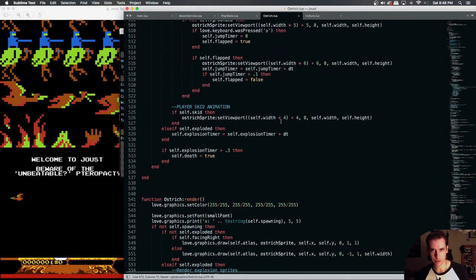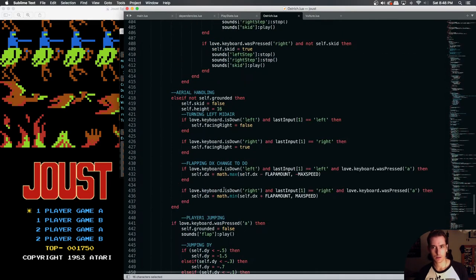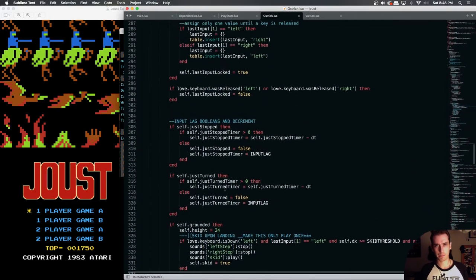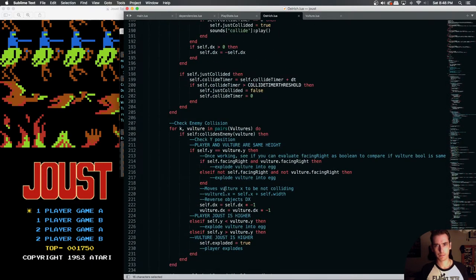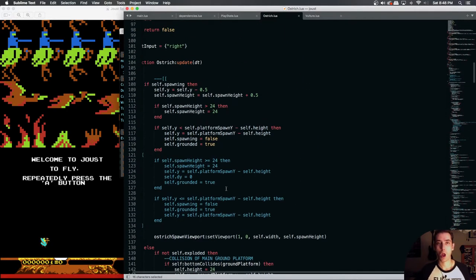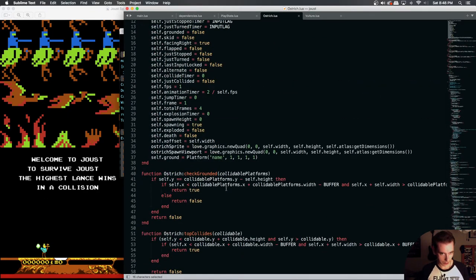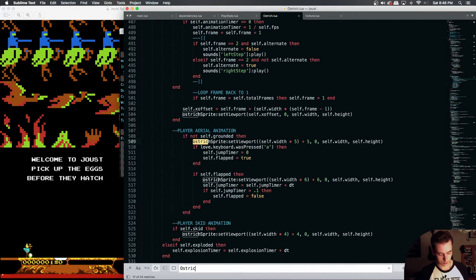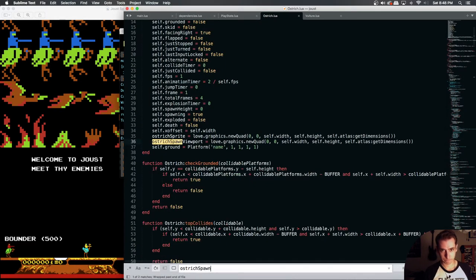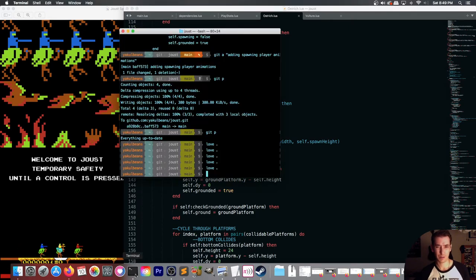If we're drawing it as ostrich sprite then we need to go see — look, this is all the ostrich sprite logic right here. Where do we use our ostrich spawn viewport? Right there. Instead of doing this I'm going to turn this off now and see if that fixes our problem or doesn't do anything.